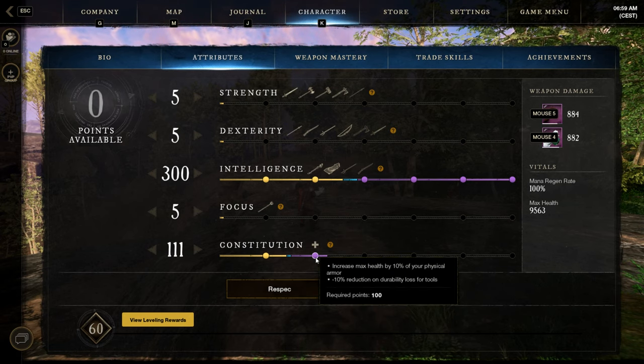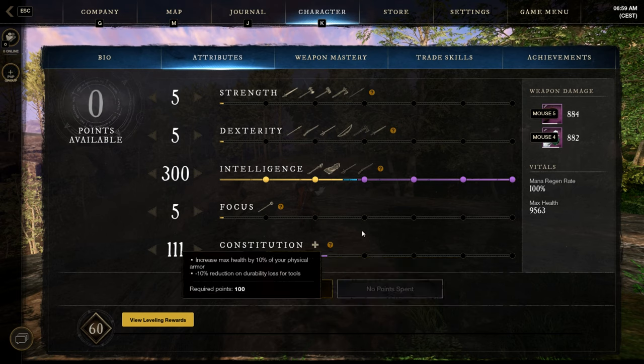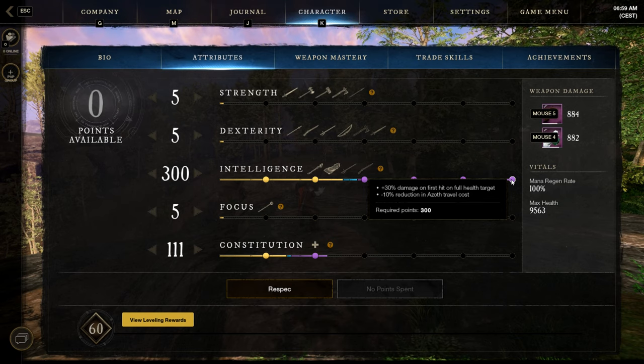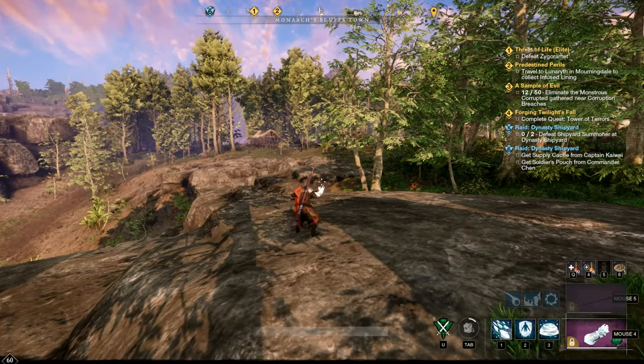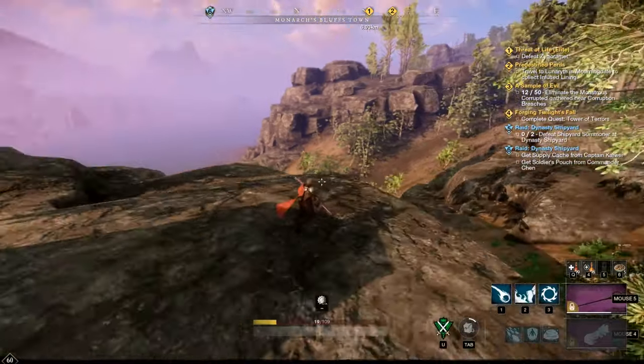For attribute points: 300 points into INT and 111 points into Constitution. Why over 100 in Constitution? It increases our max health by 10% and our physical armor. The 300 points into INT increases our damage by 30% on the first hit on full health targets, dot duration by 30%, and — one of the most important things for me — 10 mana points after a dodge. With this build, thanks to the high stamina, we can roll-dodge more often.